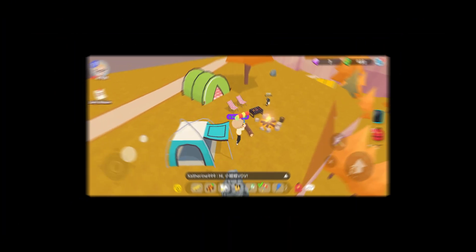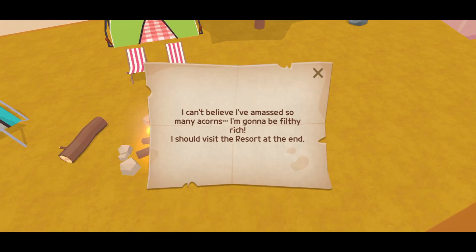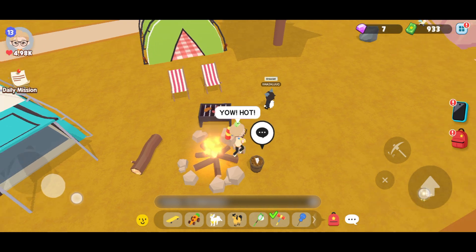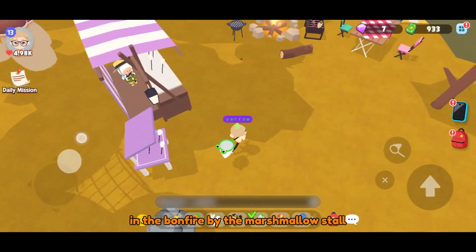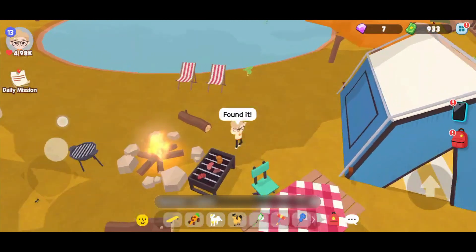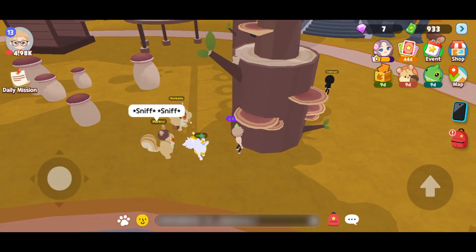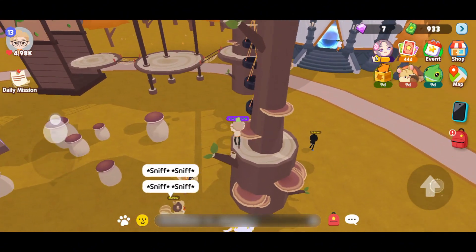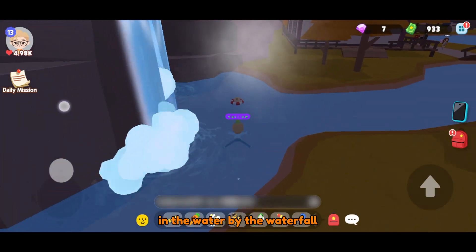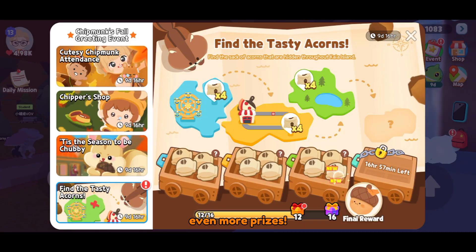Third is the campground. In the bonfire by Gandalf. In the bonfire by the marshmallow stall. On the playground. In the water by the waterfall. Even more prizes.